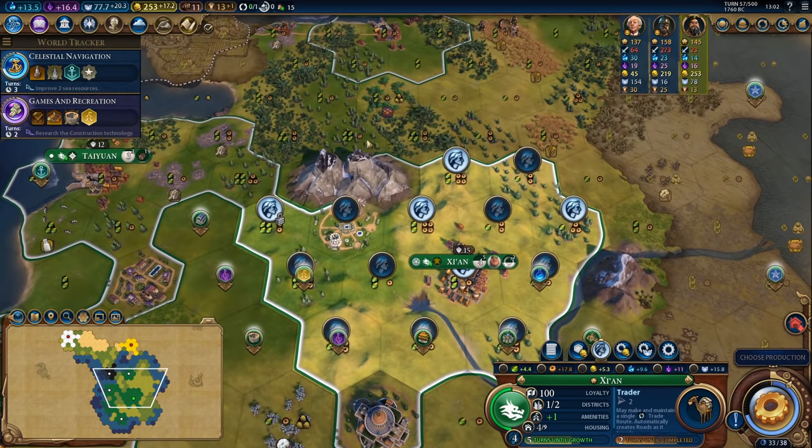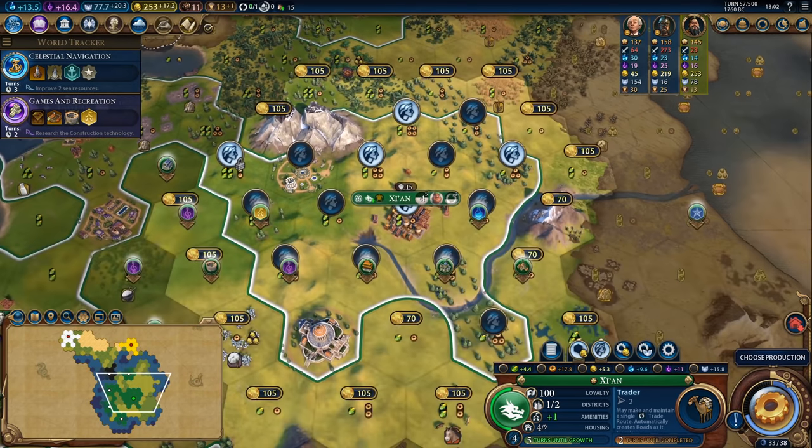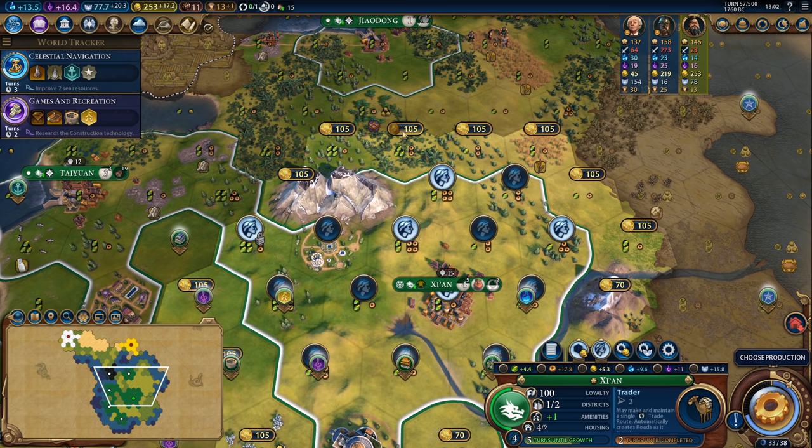I do have enough money to buy another tile on my capital and I think I'm going to go ahead and grab this 3 food 2 production tile because I'm currently working a 1 food 3 production tile and I'd like to keep this city growing if at all possible.